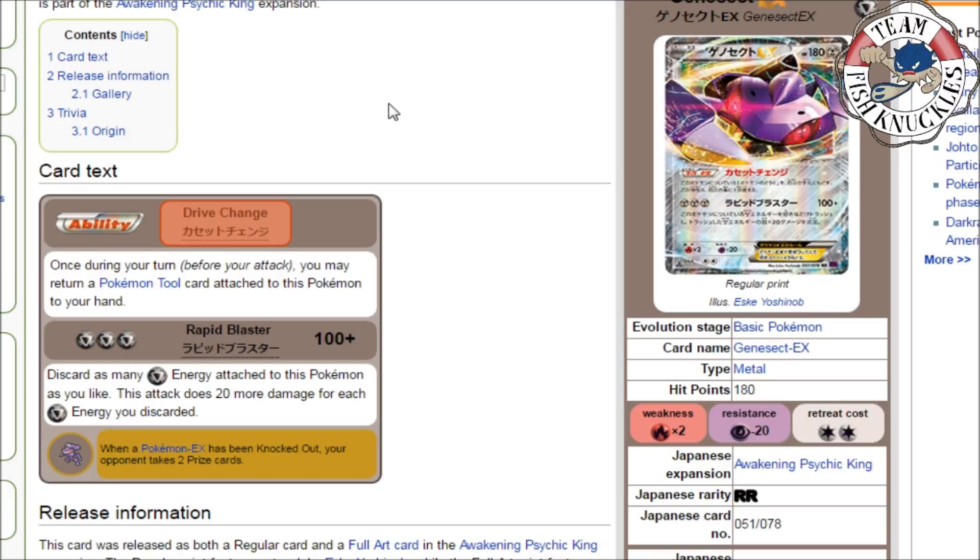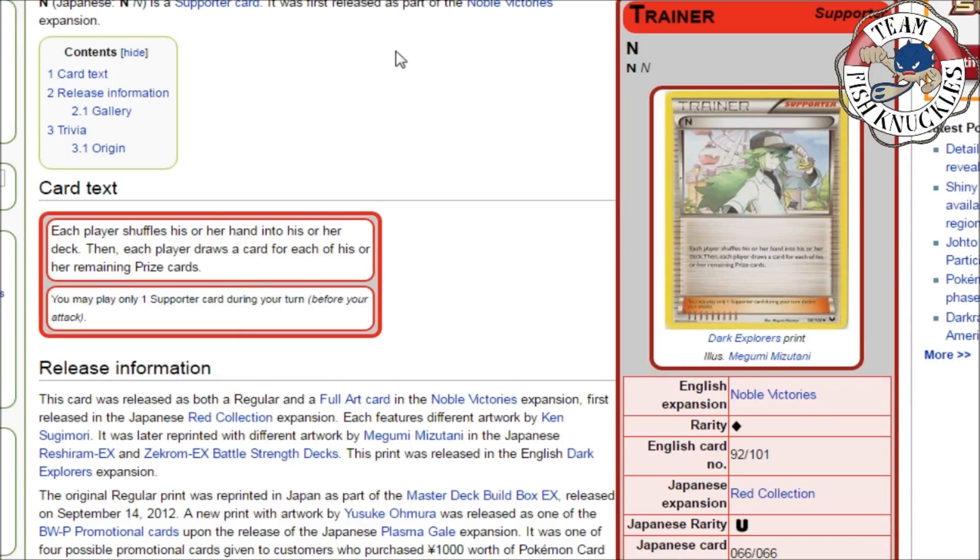At number 8, I know a lot of people aren't happy about this card, but I'm actually happy because it controls a lot of different decks — and that is N. It's actually the Noble Victories reprint: each player shuffles their hand into the deck and then each player draws a card for each of their remaining prize cards. This is devastating — ending your opponent down to one card is probably one of the most punishing things you can do. N is back and it's going to slow down some decks, hopefully help against Night March. I'm just overall happy N is back.